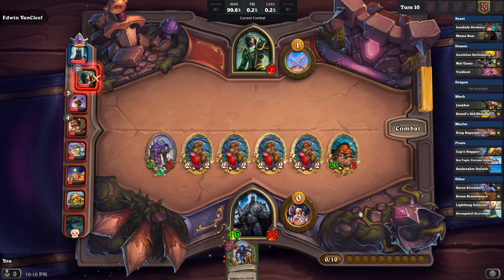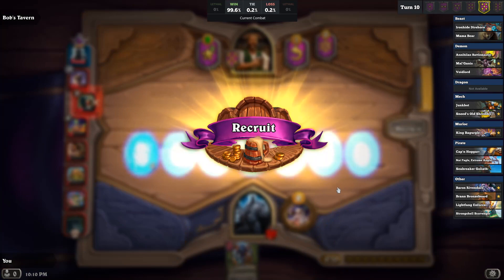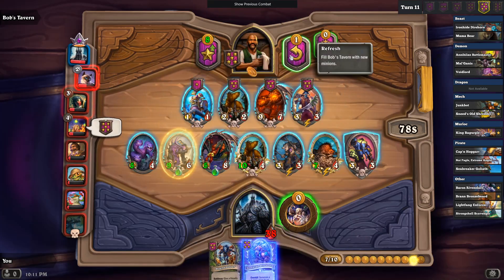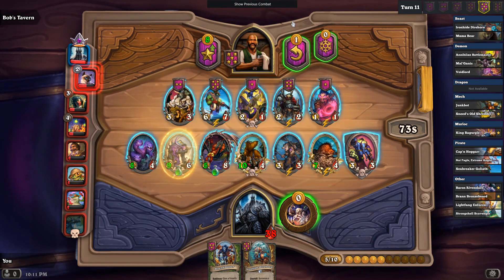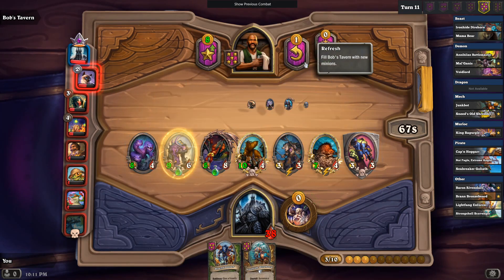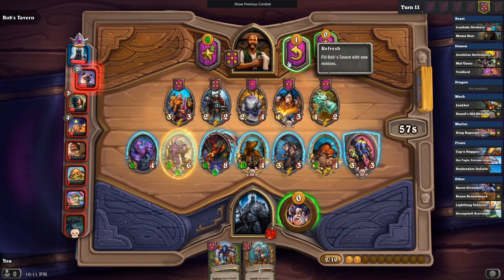After reminding myself: you should not Reborn the Amalgadon, it doesn't come back with his buffs. I'm going to pick up the Direhorn. I'm going to discover the Murloc because the Amalgadon counts as a Murloc — it counts as everything! But not really any Murlocs I'm looking for, seeing as the Amalgadon already has Poisonous. We're just going to have ourselves a good old-fashioned inefficient turn.